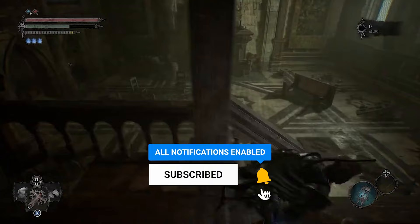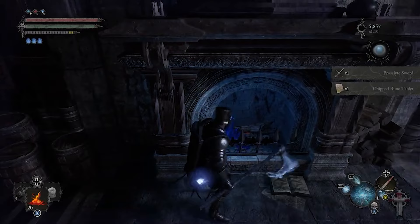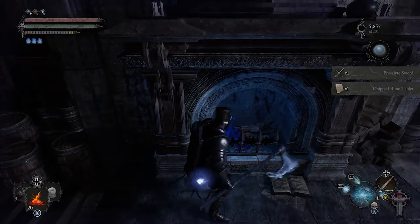Inside that chimney, right where that enemy is — that is where you're going to be able to get the chip tablet. I hope this video was very informative. If it helped, a like is appreciated, and consider subscribing for more Lords of the Fallen content coming your way.